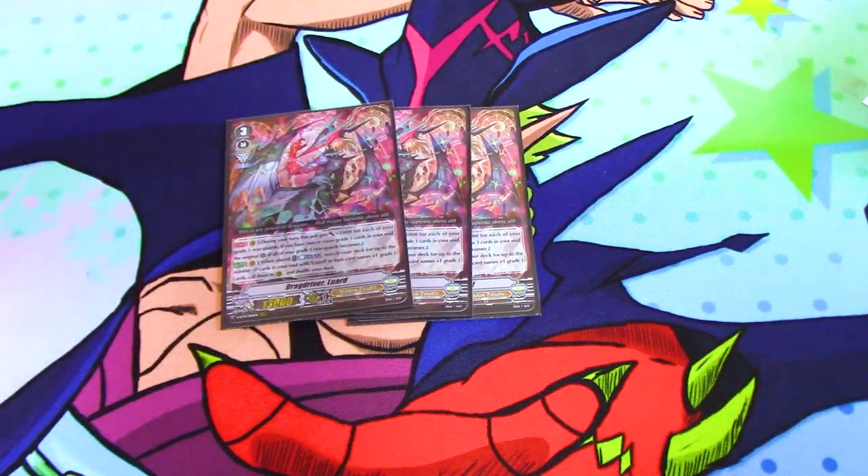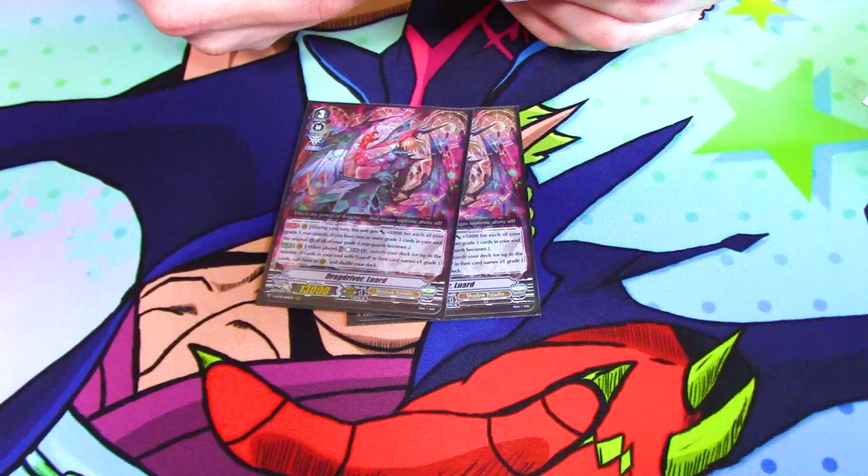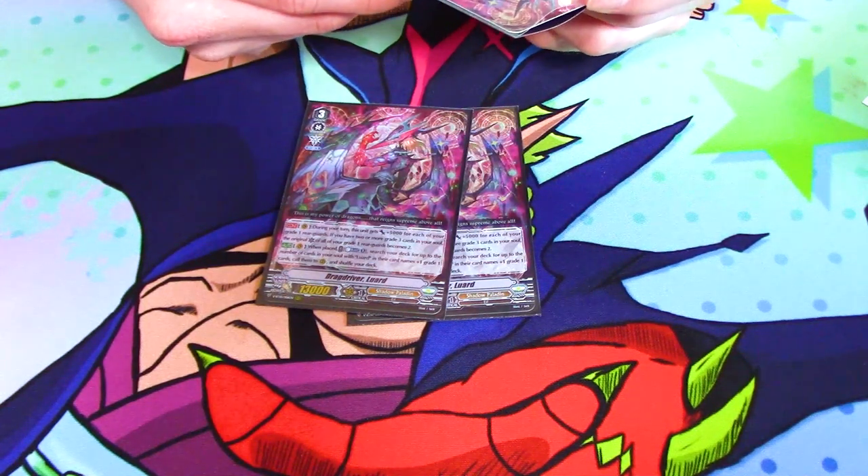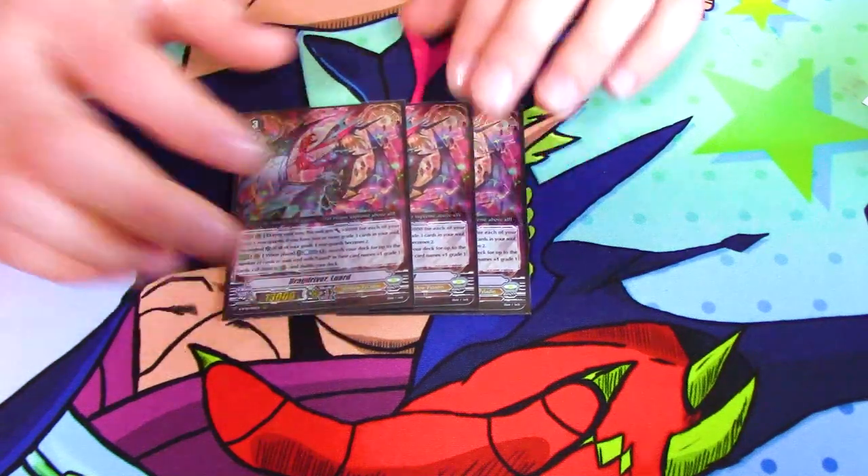The second part of its first skill is that if you have two grade threes in soul, all of your grade one rearguards' crits become two.